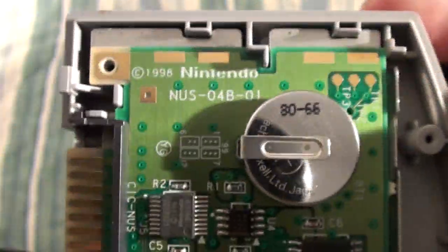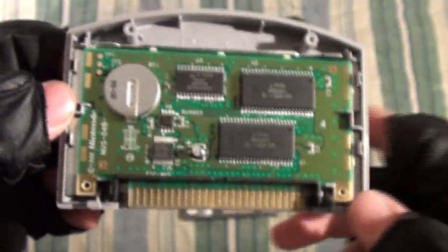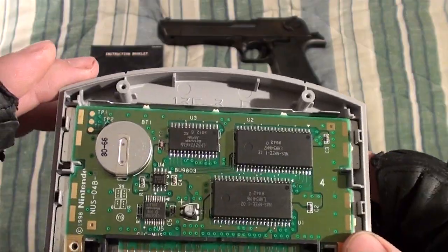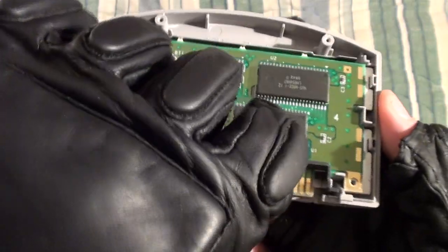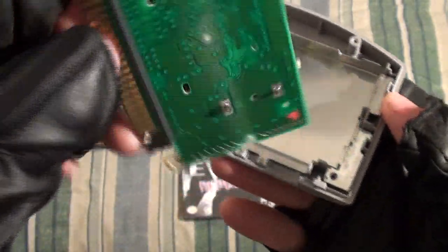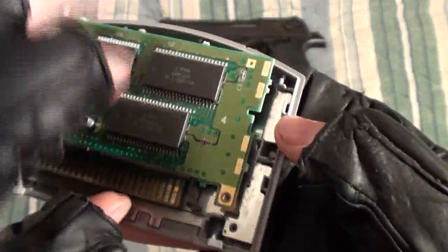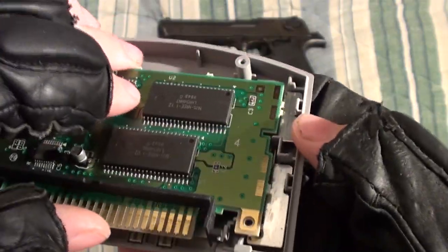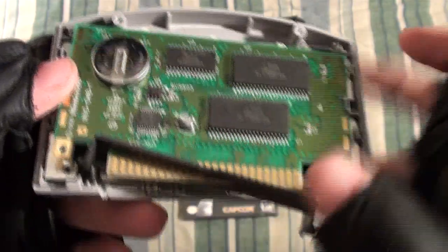I've got the copy right there. All the other ones are in gold. I know this is an authentic board — I bought this when it came out. Came out on Halloween, but I got it with my birthday money in November, from Toys R Us, so I definitely know this one's authentic and not a bootleg. Yeah, there's the paint splotch right there. I've got this from near when it came out, back in 1999.